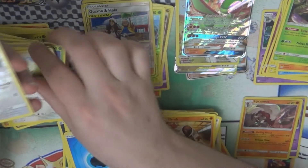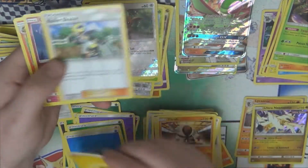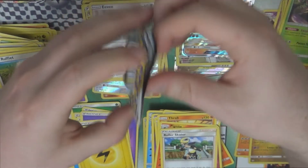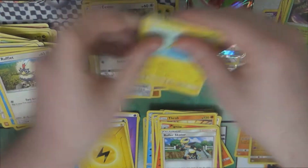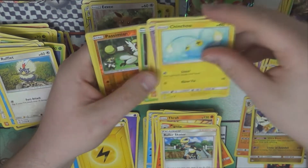Depending on how close we get to finishing the set — reverse holo, foil, ultra, and secret rares. That's nice, but we're already on box four and I'm still missing cards from the set — not just one or two.